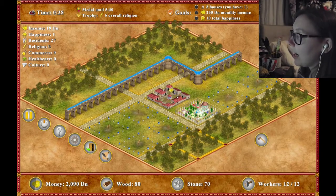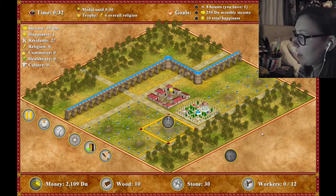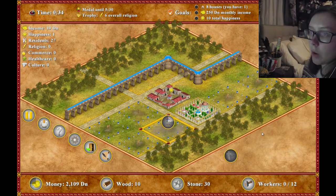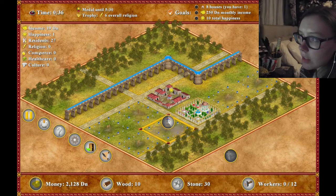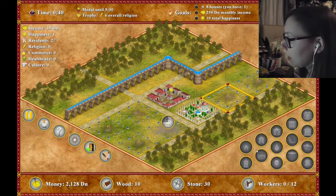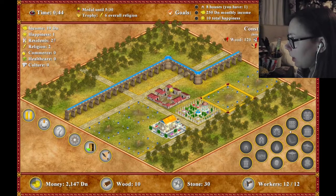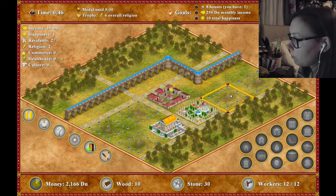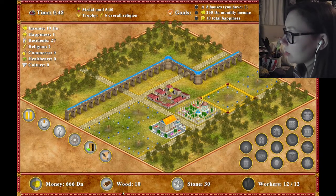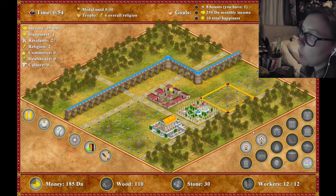I can knock these down - I have to remember this. I'm going to stick a shrine here because these give houses happiness. Look at all of this - six overall religion. What does that mean? Can I build other stuff? Nah, these are all locked, but I'm assuming that comes with it if you build random stuff. Need workers and wood. But I retrieve wood if I knock down trees.